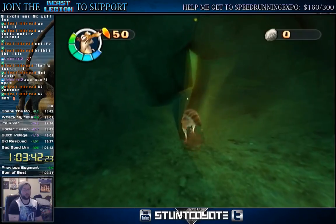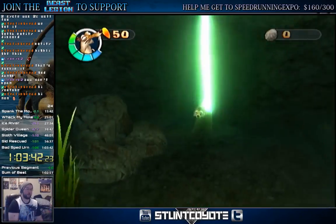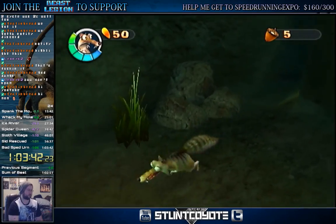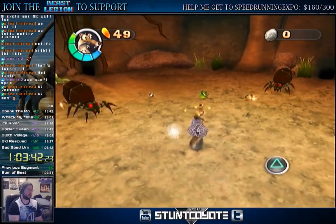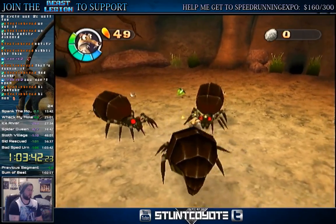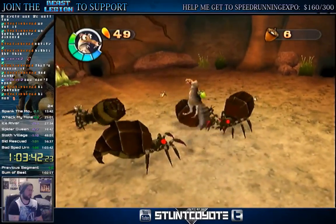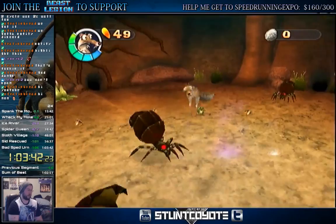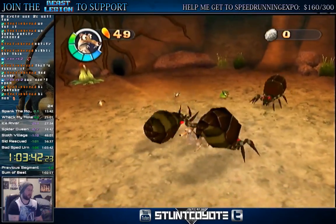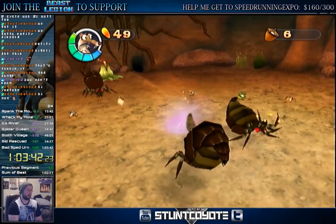Then ground pound from the highest point, and what'll happen is you'll do three hits instead of two — so it'll actually do like double damage, which is what's required for the two cycle. We've tested it and it's consistent; I've done it the past three times without fail.